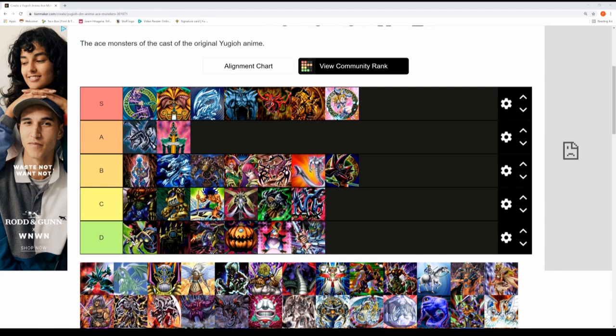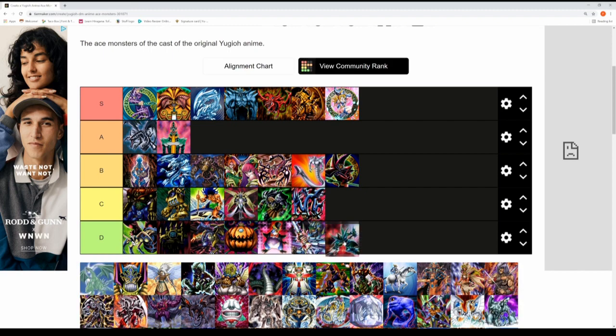Next up is Gansley from the Big Five and his Deep Sea Warrior — this was his deck master with some nifty effects. But in terms of an ace monster, this is definitely a D tier for me.